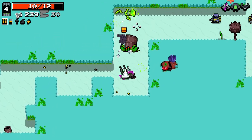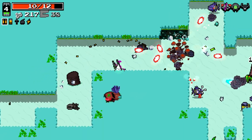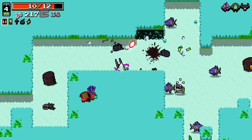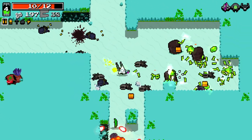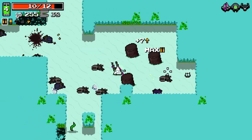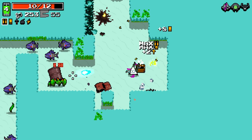Frost pistol — while not particularly heavy damage, obviously the ability to freeze is super useful for us. Then yeah, we can use alien intestine when there's a lot of enemies grouped up like that.